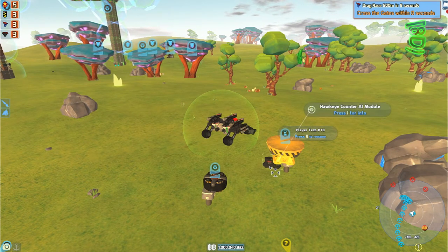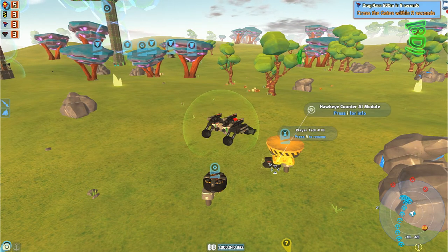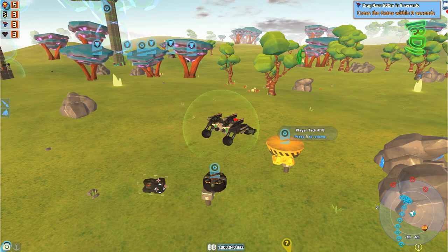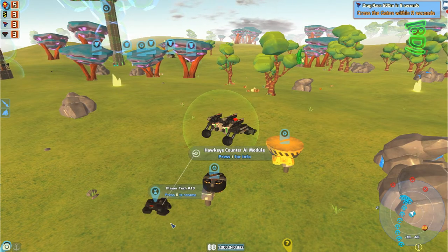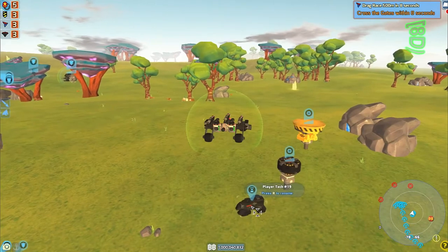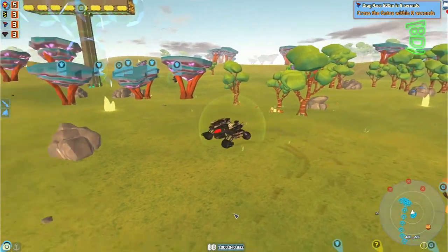Now you may be thinking this is just a normal little AI one, but no - it's the Hawkeye counter AI module. Put that down like so. It folds out like a little tank. That's pretty neat. We'll set him to follow and see how good he follows.